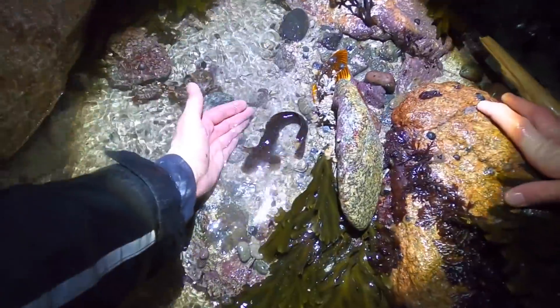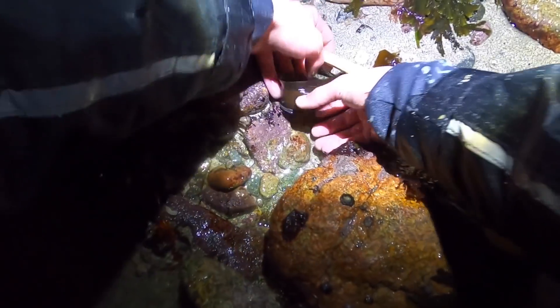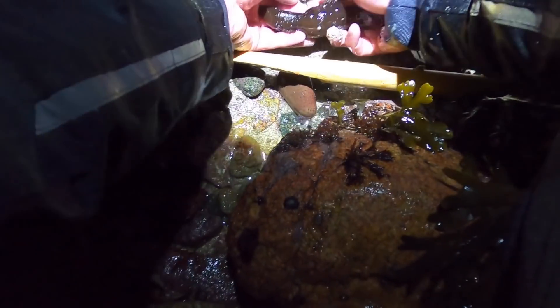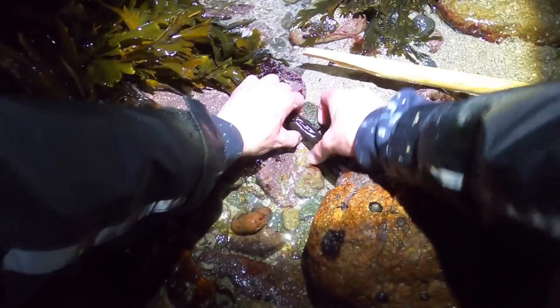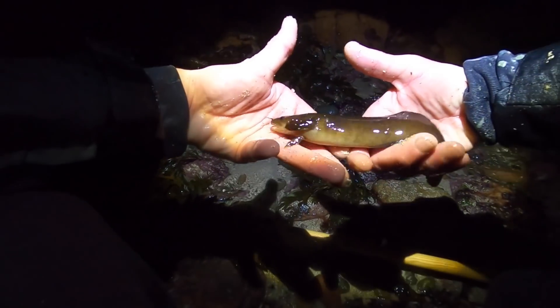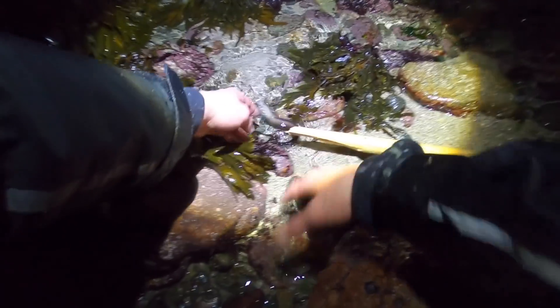Some interesting creatures in here. This here is a rockling — sort of looks like a catfish. They don't grow very big, but when they get to around the half-pound mark they're really delicious fried. We don't want this one today though, so it can go free. Cool little creature — they go in amongst all the rocks feeding on prawns.